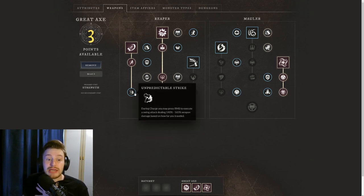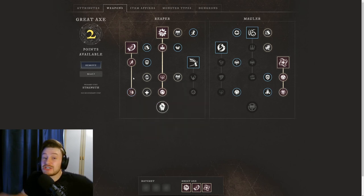I also like to get the end upgrade for Charge, where during the charge you can press right mouse button to execute a swing dealing 140 to 165% weapon damage based on how far you've travelled. This gets your overall DPS up and means you can use Charge for repositioning similar to how the Fire Staff charge works — something not a lot of people have utilised.